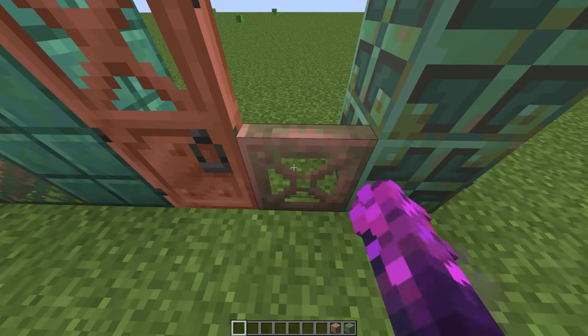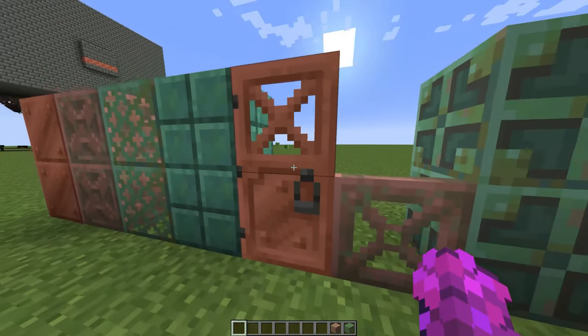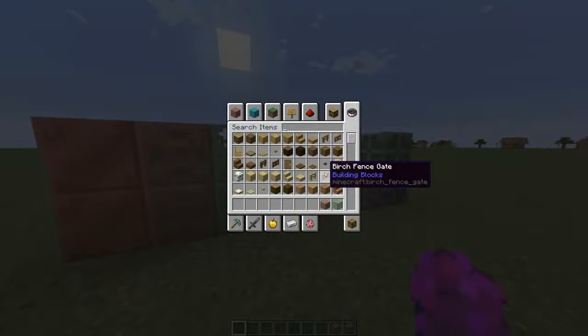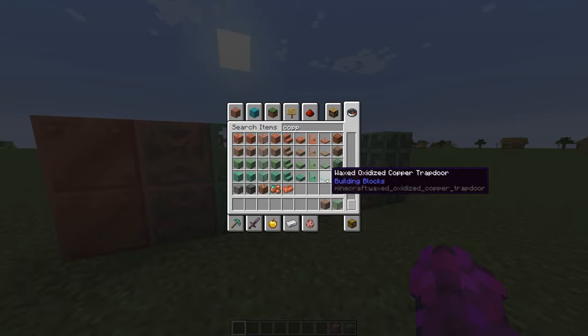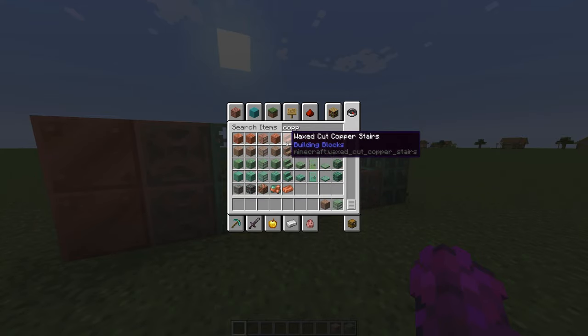It has some nice metal sounds. I like this door a lot — it's not like an iron door, so you can just open it with your hands, but it's a really nice looking door. You have all the variants obviously, and if you search copper, they're all in a nice row, nicely organized. There's pretty much the perfect amount of blocks here.